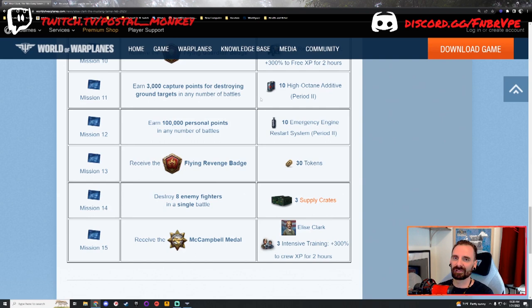Mission number 13: receive the Flying Revenge Badge. The Flying Revenge Badge is earned in either ground attackers or bombers. With a ground attacker you need to destroy 100 parts of ground targets in a battle, and with a bomber you need to destroy 150 parts of ground targets. Whichever you're more comfortable in, feel free to take it out. You get 30 tokens, which is always super nice — but it can only be done in ground attackers and bombers.